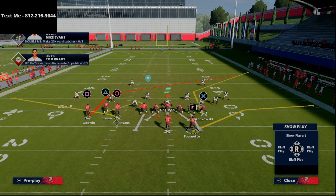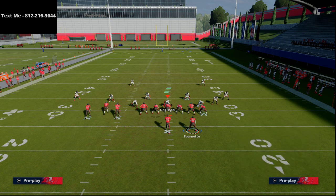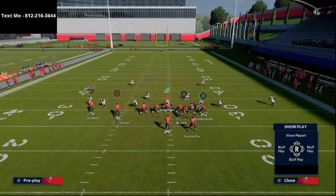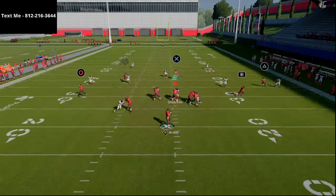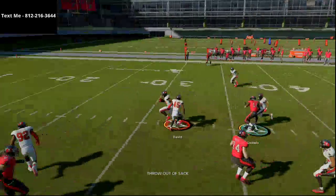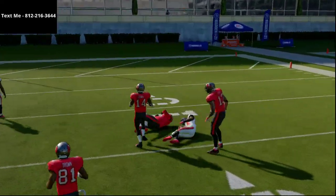With X spot you can also motion Antonio Brown over and run that same route combination. What I like about it is they can't key in on somebody - it's hard for them to consistently key in on someone from bunch tight end because of the variety of routes you're able to create on the field.